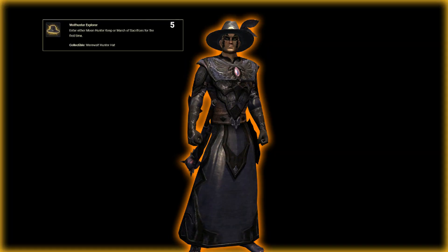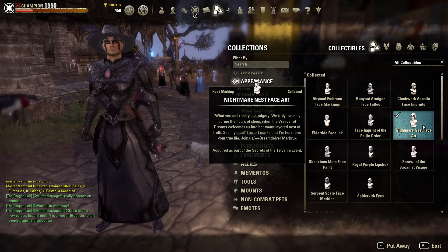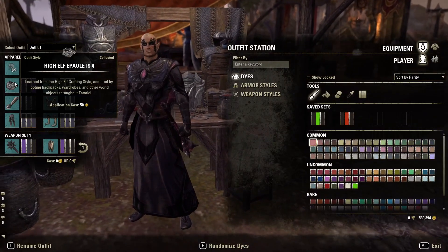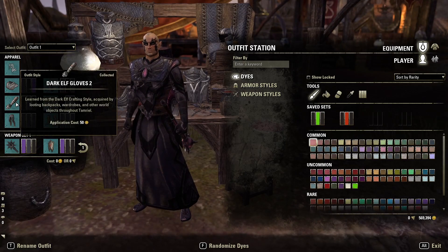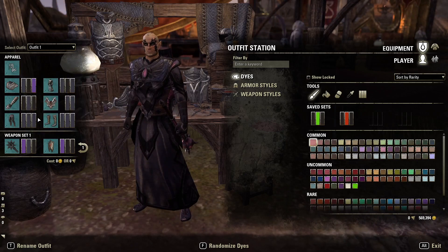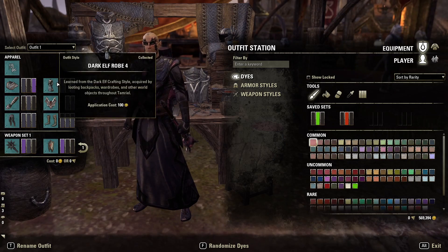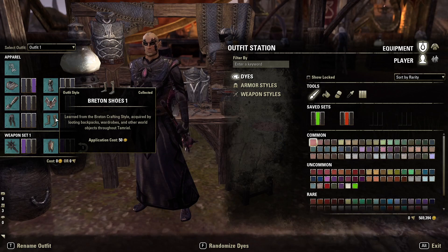The next outfit makes use of the Werewolf Hunter hat and any dark face paint that you may like. I personally like equipping the Nightmare Nest face paint, but it really just depends on what you have available. For the outfit, the shoulder is going to be the High Elf Epaulettes 4. The gloves are going to be the Dark Elf Gloves 2. The legs are not going to matter as they're completely hidden by this outfit. The chest is the Dark Elf Robe 4. The waist is the Dremora Sash. And the boots are going to be the Breton Shoes 1.